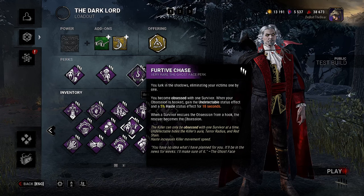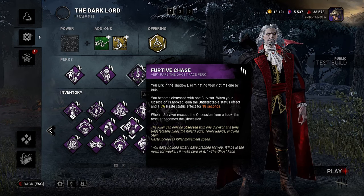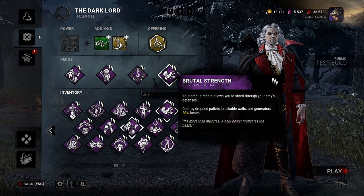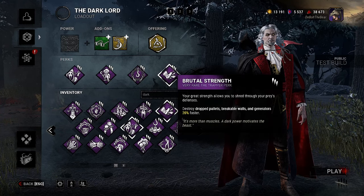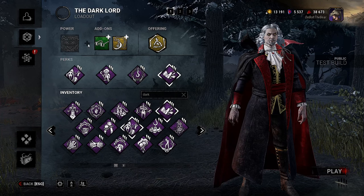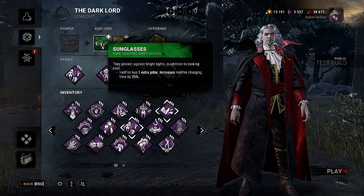I think these two are going to be really fun on Dracula. It's just a rough draft build — no regression or anything like that. Then we have Feral Chase: you become obsessed with one survivor. When your obsession is hooked, gain the Undetectable status effect and a 5% haste for 18 seconds. When a survivor rescues the obsession from a hook, the rescuer becomes the obsession. Then we have Brutal Strength — my comfort perk — destroy drop pallets, breakable walls, and generators 20% faster.